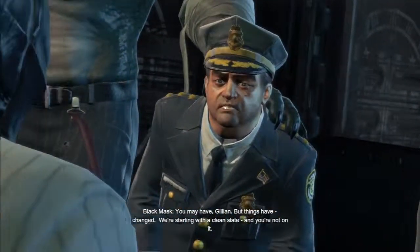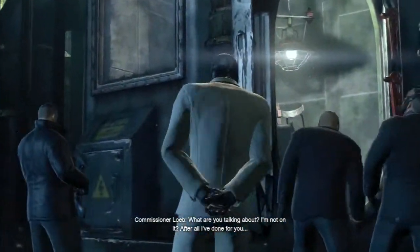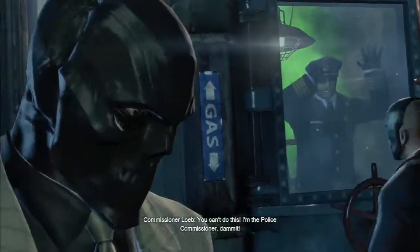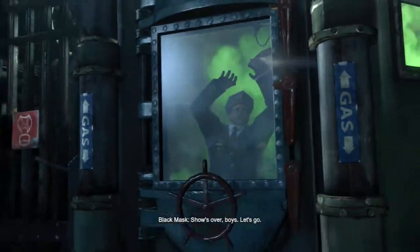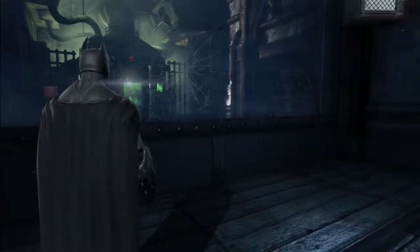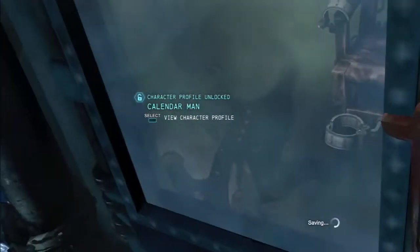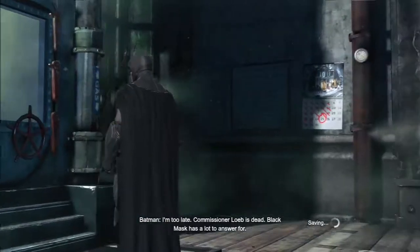What are you talking about? I'm not on it. He's not on it. After all I've done for you. You have explosive gel. That looks like bulletproof glass, but punching it's going to help. Oh, but he can crack it — well, he is kind of a Killer Croc, so... Well that leaves room for... But now I can drive to... I'm too late. Commissioner Loeb is dead. Black Mask has a lot to answer for.